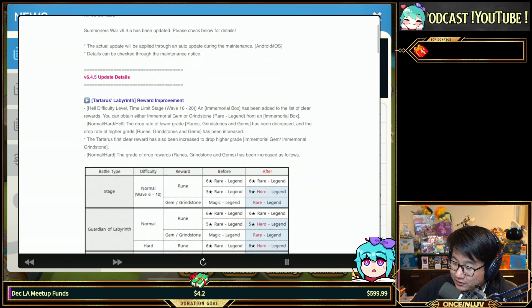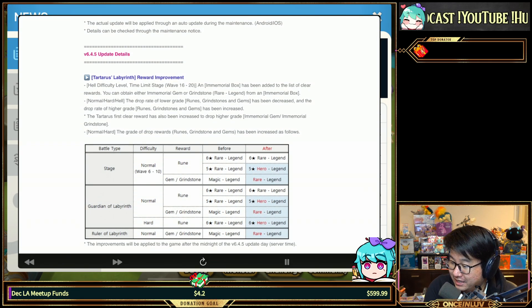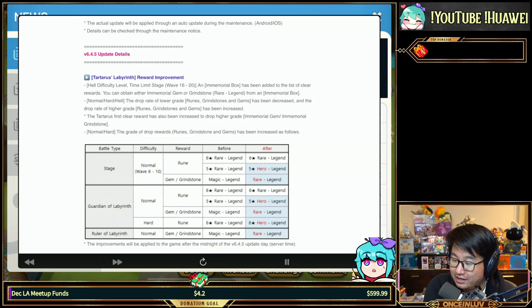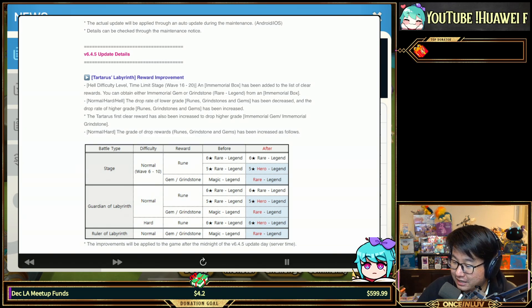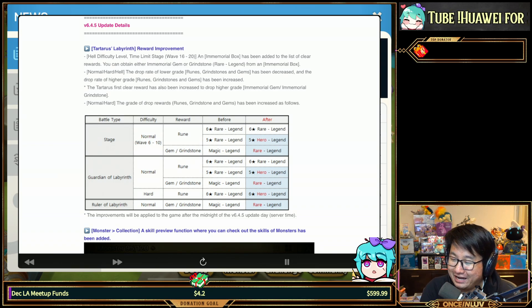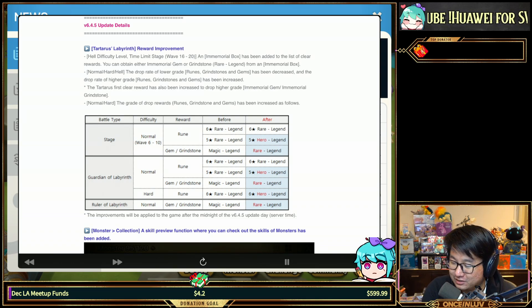Version update — Tartarus Labyrinth rewards improvement: Hell difficulty time limit stage. An immemorial box has been added to the list of clear rewards; you can obtain either an immemorial gem or grindstone. That's awesome. I really like the upgrades to Tartarus Labyrinth — the rewards for Tartarus are generally pretty bad overall, so it's nice that they're upgrading that.